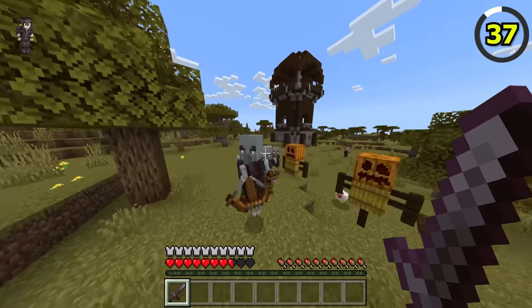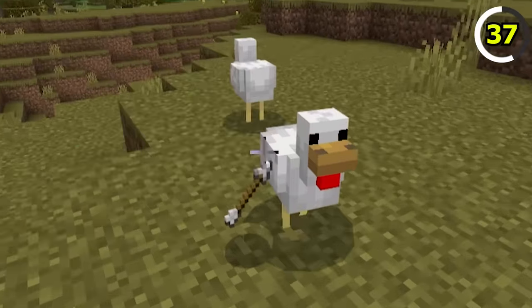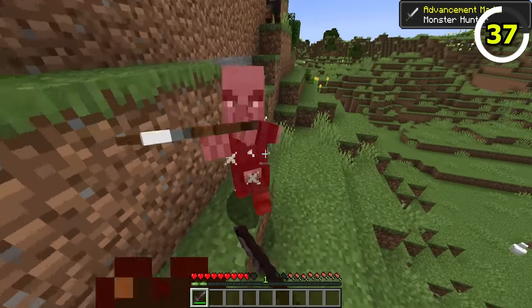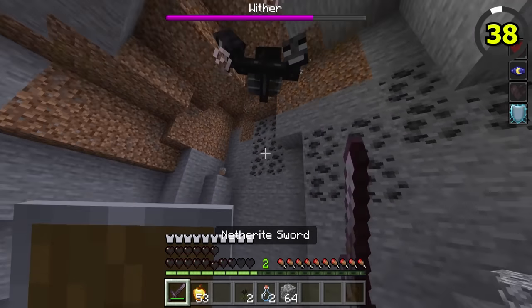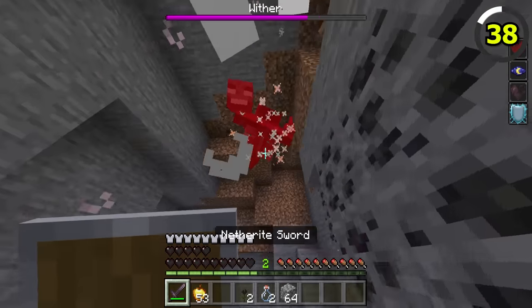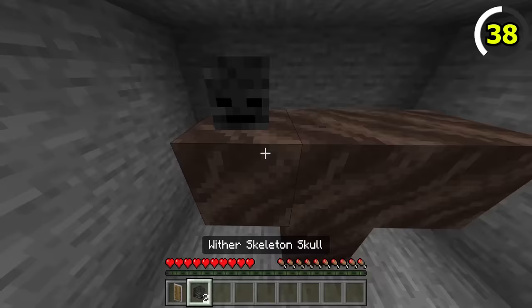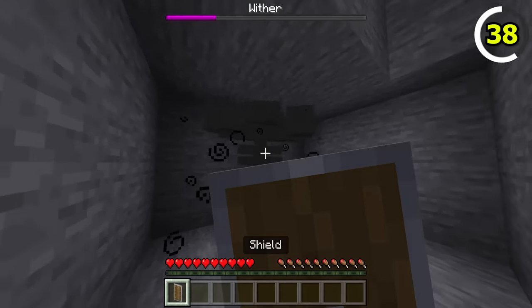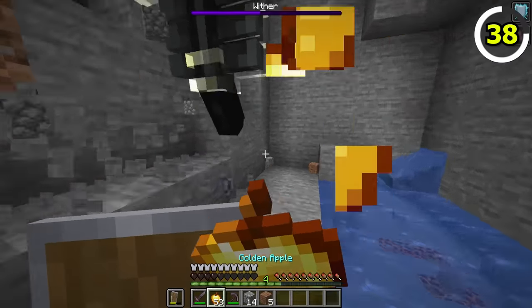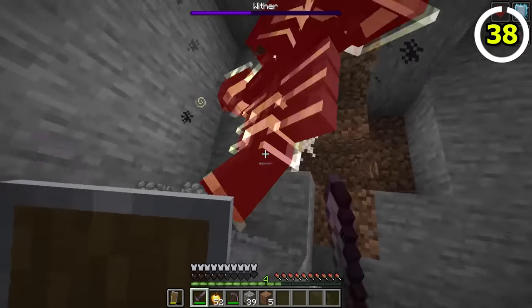Pillagers are a bit more useful in Bedrock Edition, as they have a chance to drop up to two arrows upon death. In Java Edition, however, they don't drop anything. Also, the wither is considerably harder on Bedrock on hard mode, as it has 300 hearts of health instead of 150, whereas Java's wither stays at 150 hearts of health no matter the difficulty.